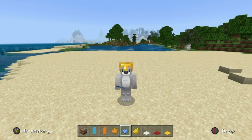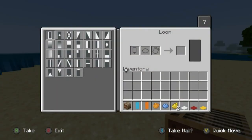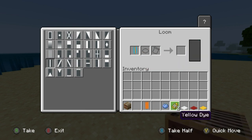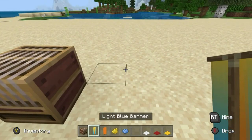This next one requires some banners and a little bit of imagination - we're going to be making some surfboards. Throw down a loom and grab any color of banner. For the beach I like orange, yellow, and blue. For the first surfboard: light blue banner straight in, throw an orange dye going straight up the middle, grab it, put it back in, chuck some yellow dye in there and add a gradient effect. And boom, there you have a surfboard.